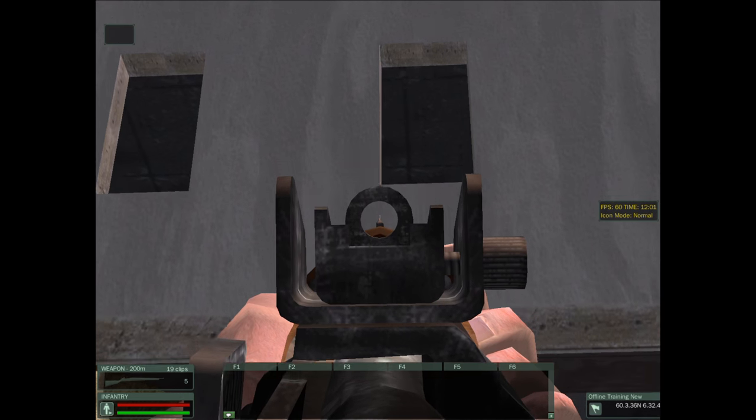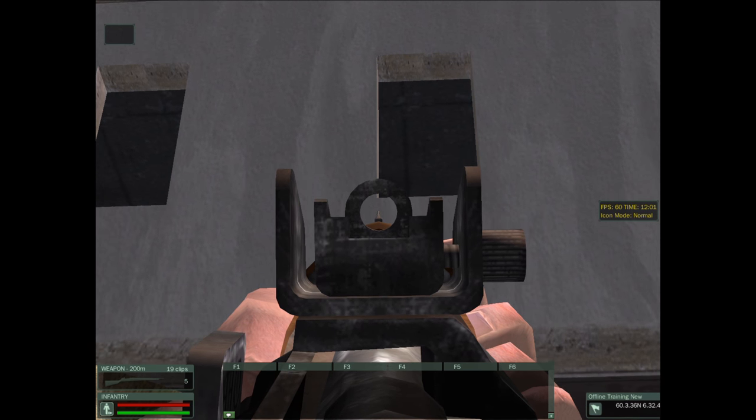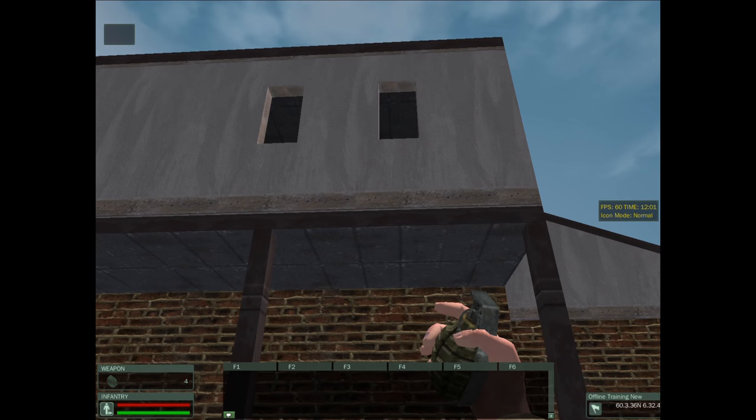It's best to aim using your weapon by right-clicking and zooming in, lining up with the left-hand side of the window and drawing down until about one quarter to one fifth of the window is showing, depending on how close you are.